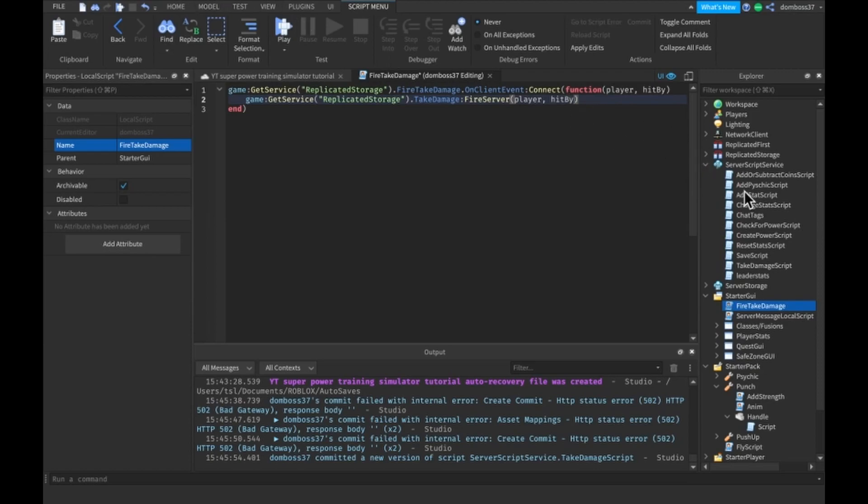We have to do this because we're going to be calling the TakeDamage thing from the server from a different server script and we can't actually do that — we can't call OnServerEvent from the server. So we're just making a local one that will fire it for us.